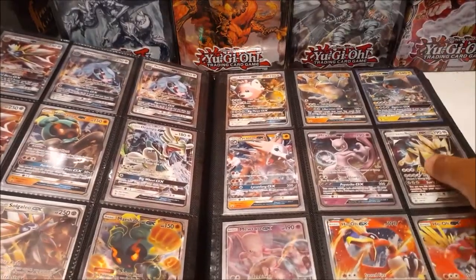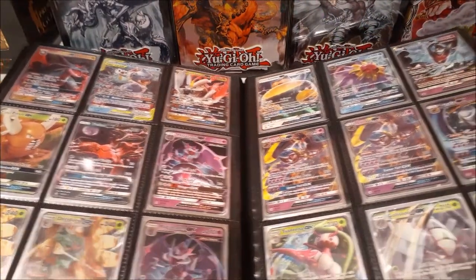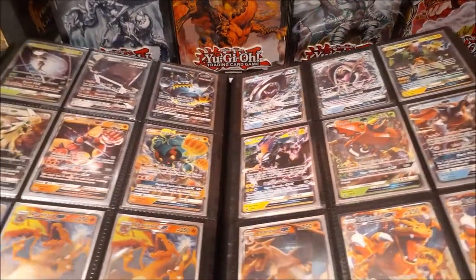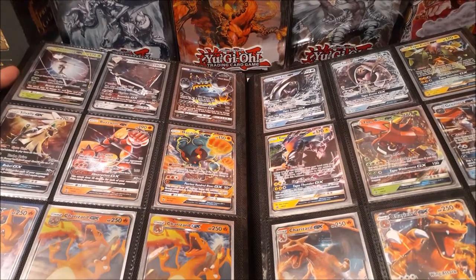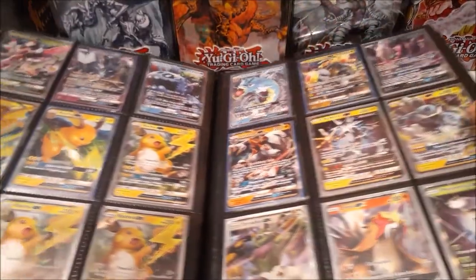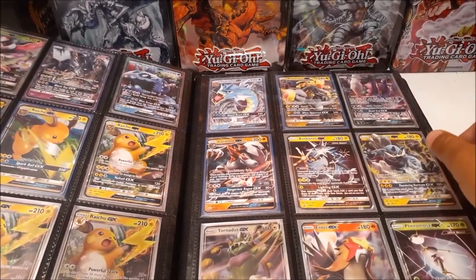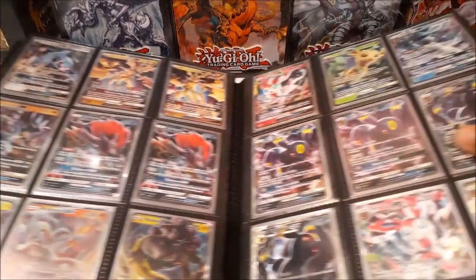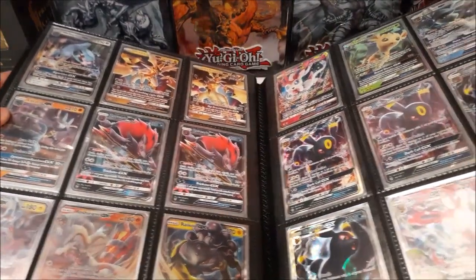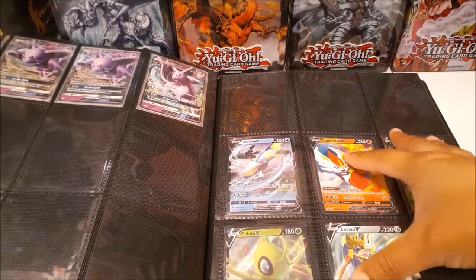We got the Rillaboom VMAX rainbow rare, and now we're going into regular GX cards. Nothing too special to see here, just regular GXs — probably not worth a lot but I love collecting them for the artwork. I think the artwork from Omega Ruby and Alpha Sapphire era was really cool. As for the VMAX and V-generation, the borders make the cards look a bit plain, though they're still pretty cool. I believe I also have a miscutted Metagross card in here somewhere.